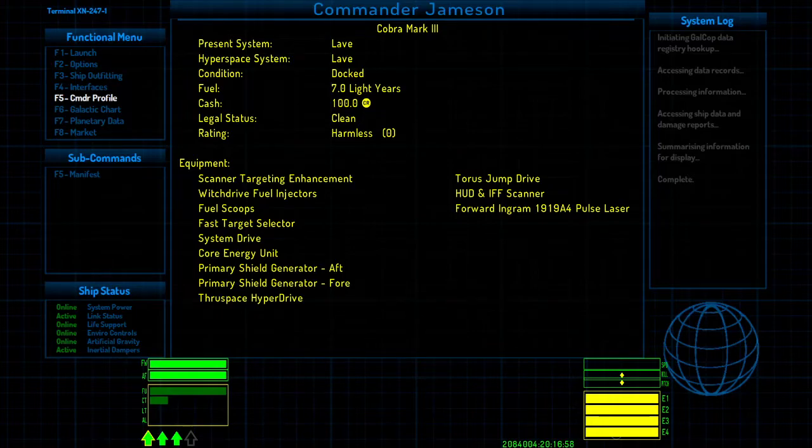The equipment list includes scanner targeting enhancement, witchspace fuel injectors, fuel scoops, and fast target selector — those were added for the modern start. The rest is what we normally start with: system drive, core energy unit, primary shield generator aft and fore, witchspace hyperdrive, torus jump drive, the HUD, and a dinky little laser that makes a tiny pew-pew sound and is basically worthless. Since I tend to run away rather than fight, especially in the beginning, I just leave that there for now.